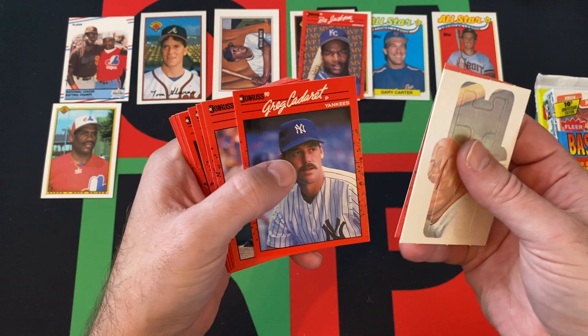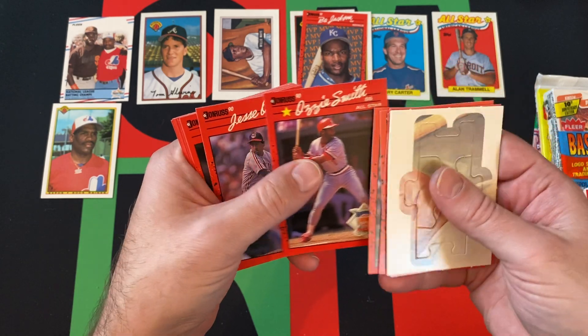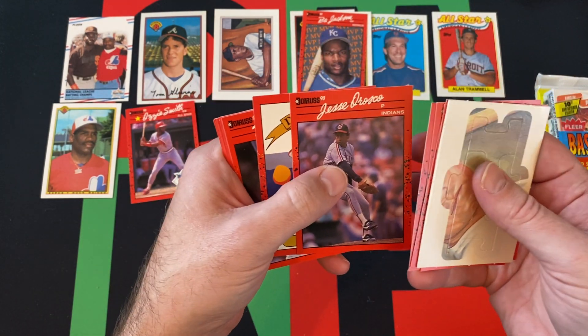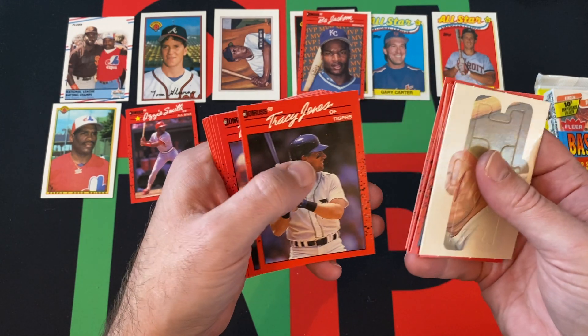Dennis Rasmussen, Greg Gagne, Eric Plunk, Craig Lefferts, Ozzie Smith — All-Star, Hall of Famer, of course — Tessie Roscoe, Joe Magrane, and Diamond Kings.